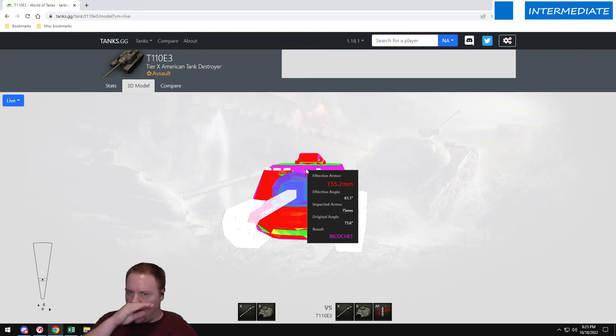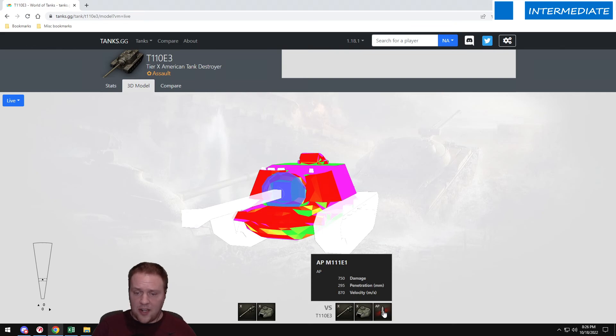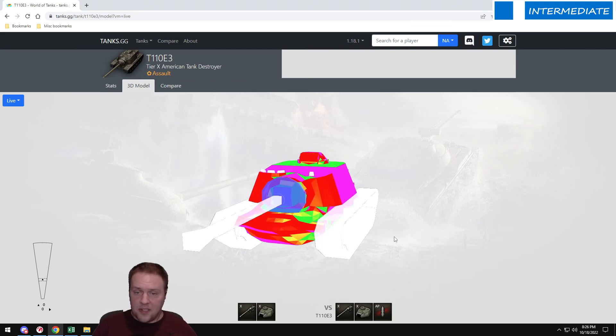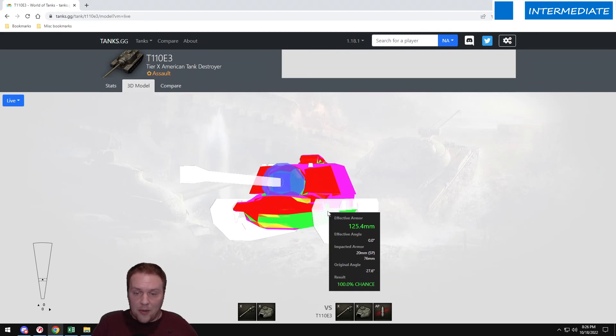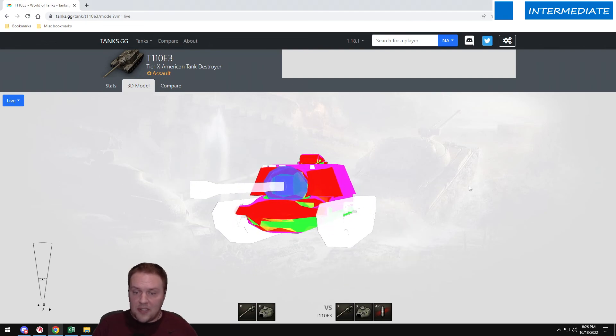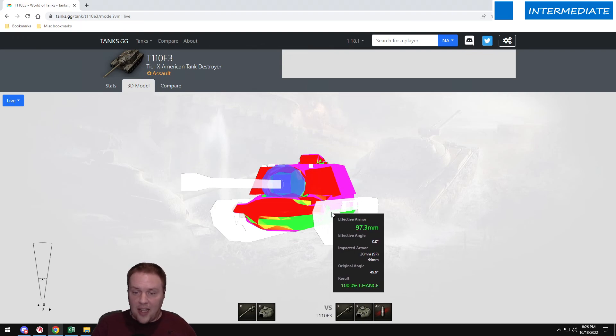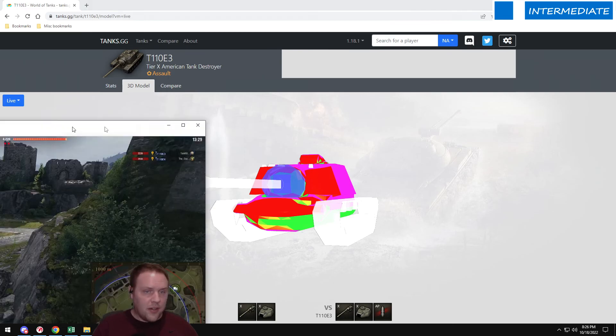Ammo mechanics in this game are complex, but that little strip — no matter what angle — you're still going to pen because the gun is large enough. It's a 155mm caliber, big enough to overmatch. There are advantages to playing tanks with big guns. The E3's side armor behind the tracks is 44 millimeters thick, which is one reason you never side scrape in an E3 — if you have a big gun, you can overmatch their side and pen every time.